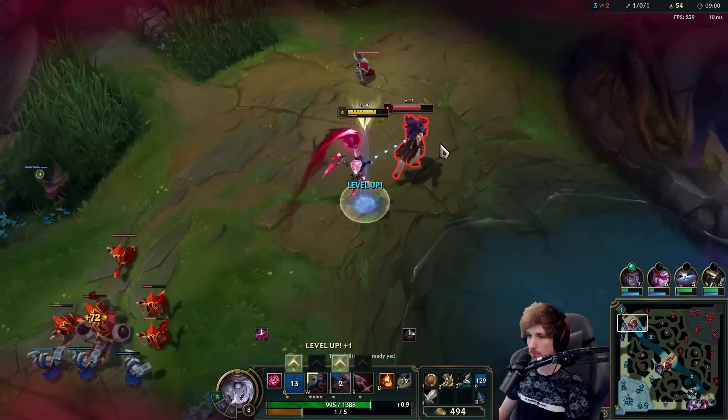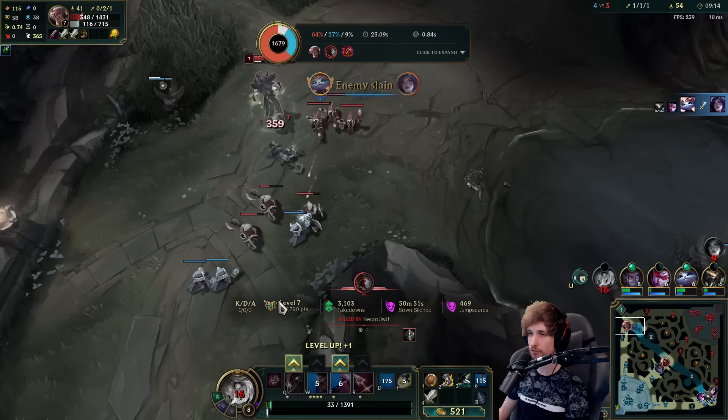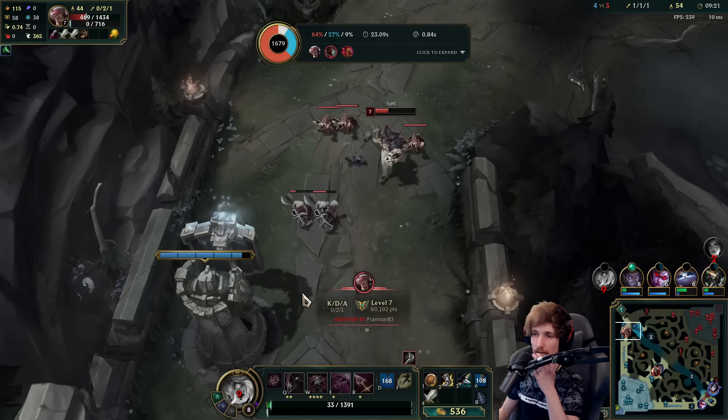Knocked him away — and it failed. Seems like we're getting ganked. This is so bad for me. Right as we have the lane in the perfect position, Fiddlesticks comes in at the right timing. It is what it is.